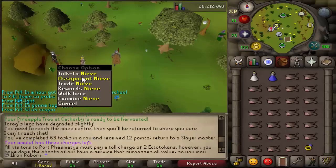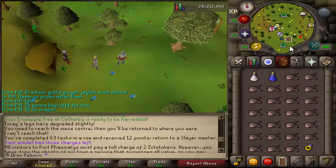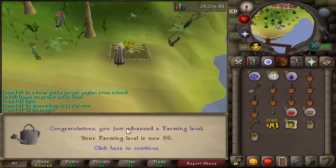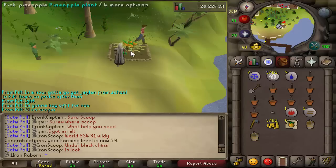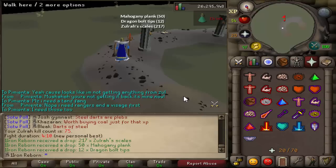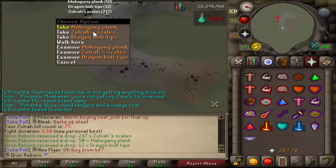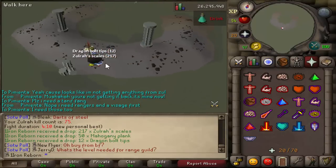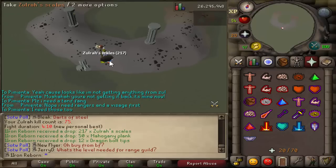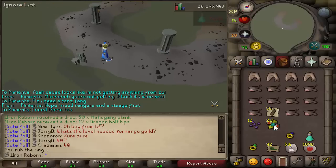Finished our 63rd task of Dust Devils and made some Slayer Rings, which is nice. Spiritual Warriors next — some good alchables. Doing my daily tree run — 59 Farming! Now we can plant Whiteberry Bushes, which is great for getting Whiteberries. New personal best of 410 at Zulrah, with Dragon Bolts Tips and Mahogany Planks, 75kc as well. It's been kind of dry recently but I don't care too much.